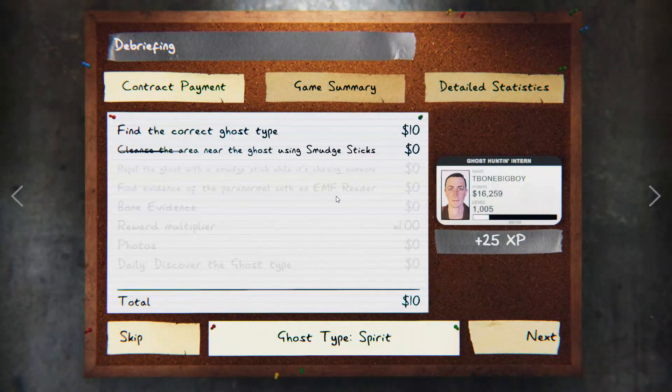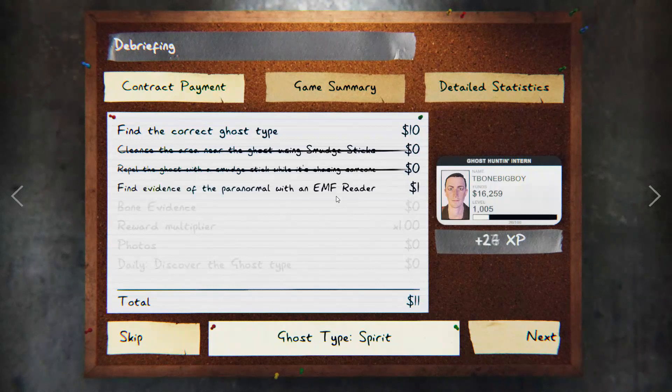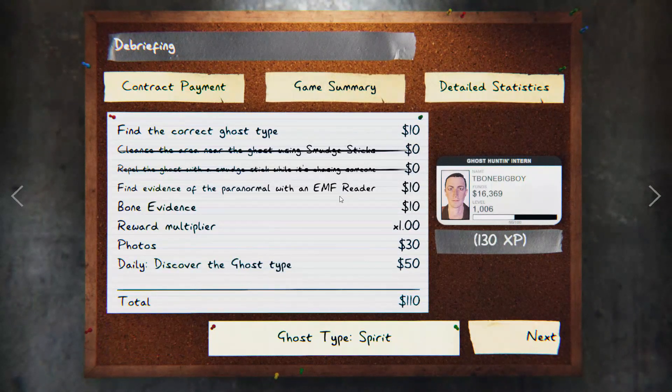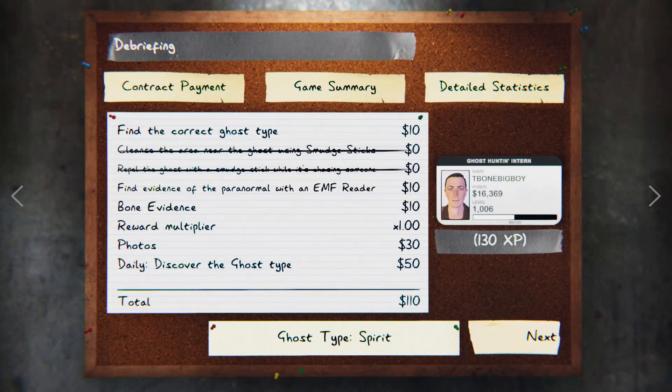If you follow these steps, you should build money and become familiar with the game through the first handful of matches. As you buy equipment and unlock maps and difficulties, you should be able to build funds faster and widen your skills. I'll leave a few links to some other helpful beginner videos in the description. I also have a series where I break down the characteristics of every ghost type in the game, which you may find helpful. Best of luck and thanks for watching. Until next time, have a good one.